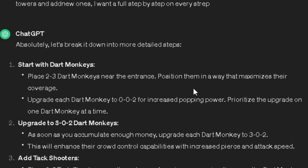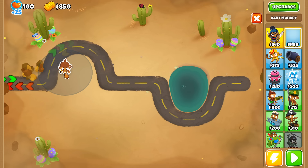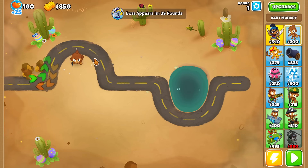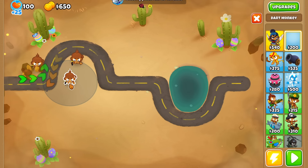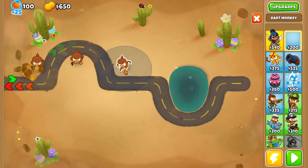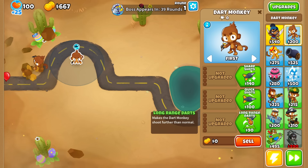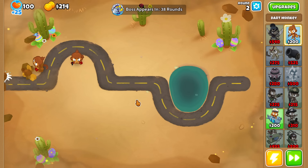Step one: place two to three dart monkeys near the entrance, position them to maximize coverage, and upgrade each to a zero-zero-two for increased popping power. So probably right here would be pretty good to cover that little loop, something like this. I'm only going to get two because getting a third doesn't seem very useful. Do we have enough to get them both to zero-zero-twos? Bam, bam and bam — step one finished.